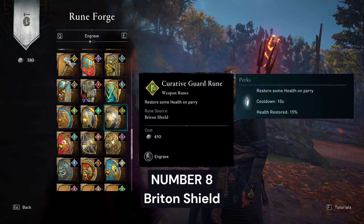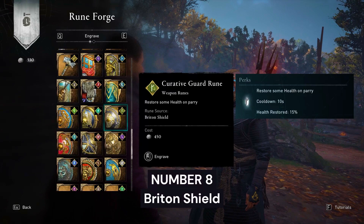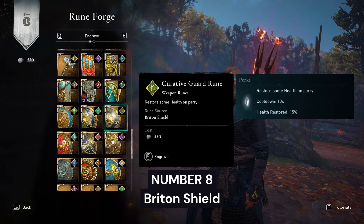Number 8: Curative Guard Rune from Britain Shield. This rune is very useful for players who like a health-restore playstyle, as it restores 15% of your health on parry with only a 10-second cooldown. This rune also has a chance to drop in the game.